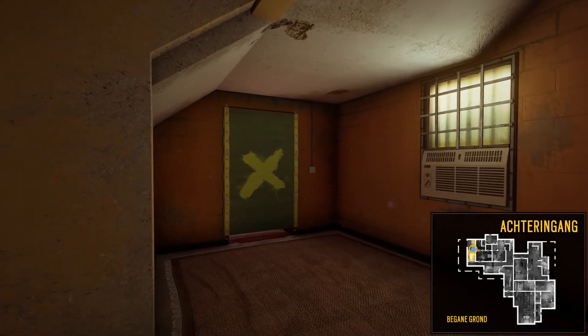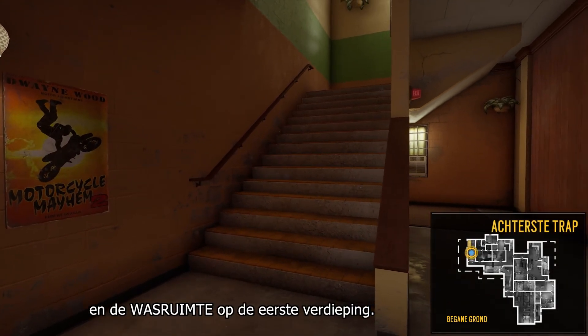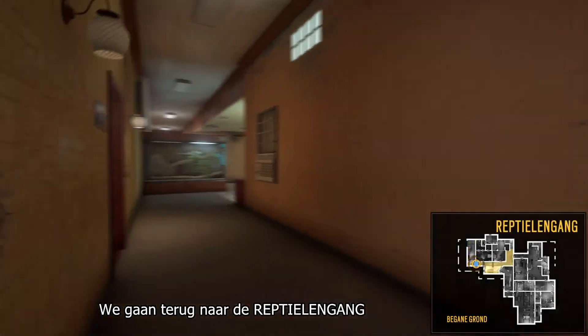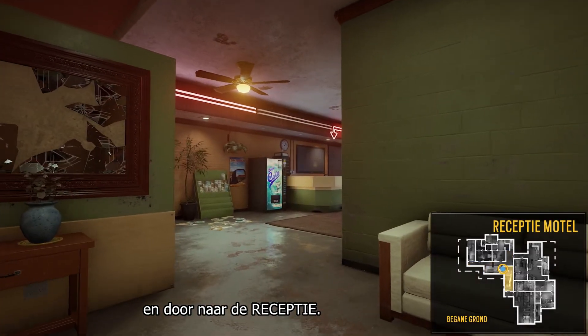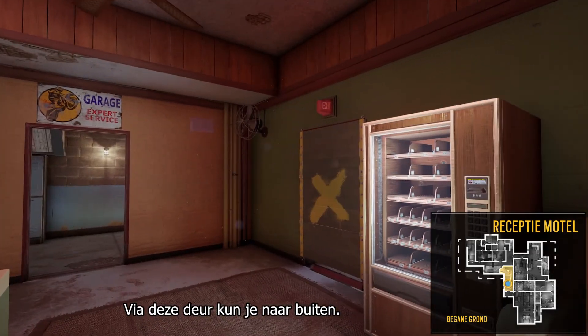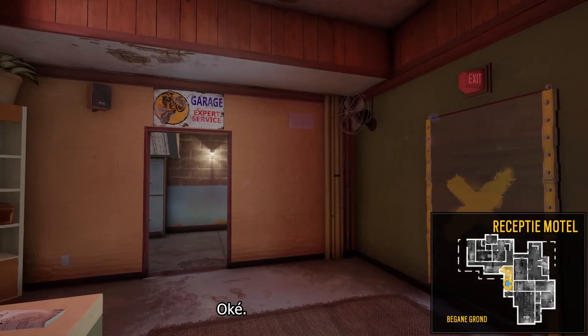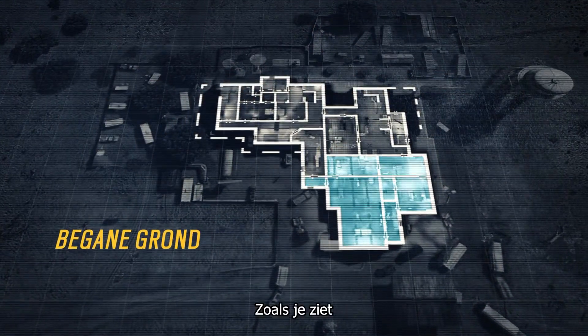Through this wall we rotate to the back entrance, which is near the back stairs that lead to the dorms and the laundry on the second floor. Moving back into the reptile hallway, we head down to the motel reception. The kitchen is accessible through a destructible wall, while another door provides access to the outside.